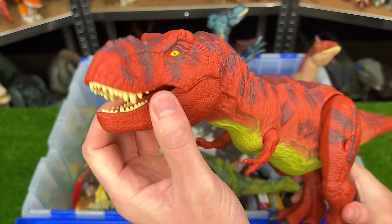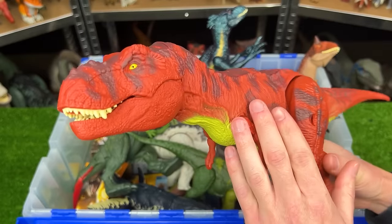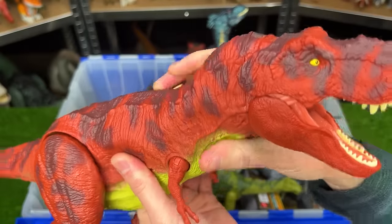This first figure is from the 30th Anniversary Jurassic Park collection — the real feel T-Rex figure designed to look like the old Jurassic Park one, with soft and rubbery skin on its body.